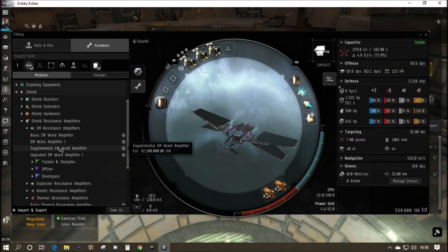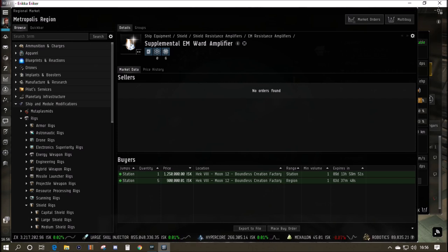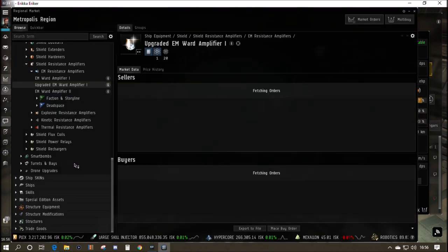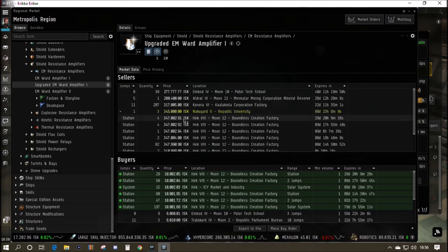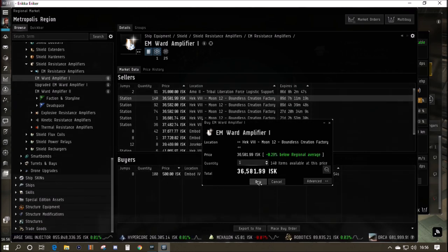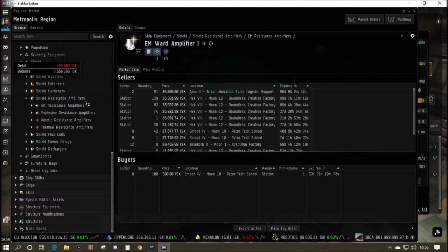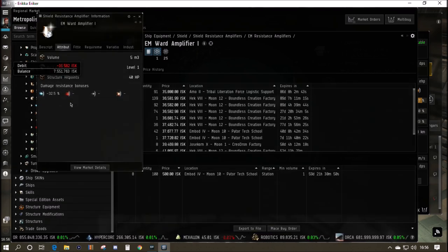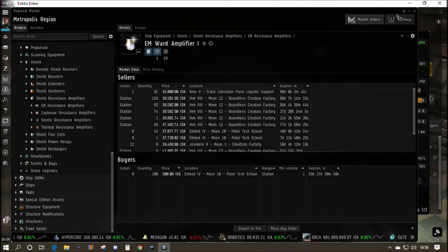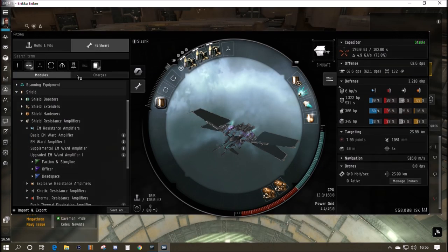We'll do the same with the EM Ward Amplifier, just in case we want full EM resists. While we're at the shops it might save us a trip another day. The upgraded EM ward has a lower CPU fit but no increase in resistance — that's nearly 150K. The EM Ward Amplifier I is 37,000 ISK, quite a saving. So don't assume things are better just because they're more expensive — check the stats and see how they apply to your particular fit.